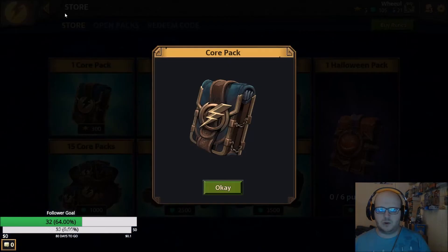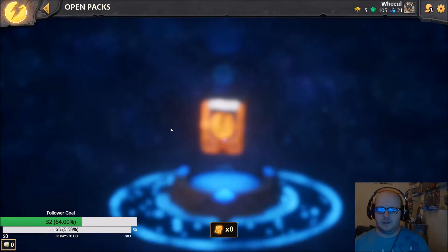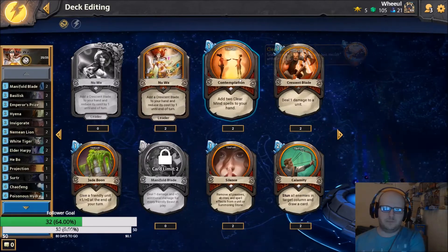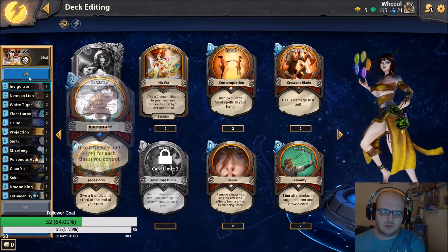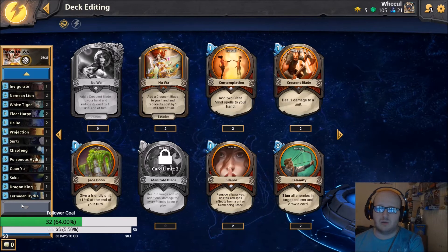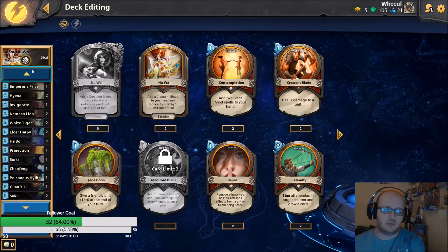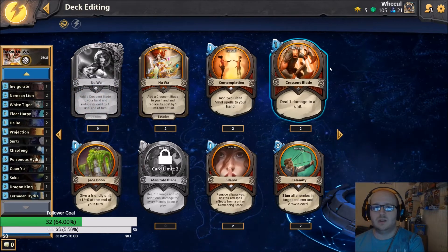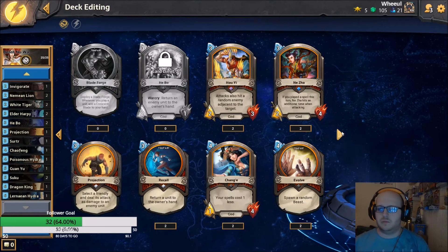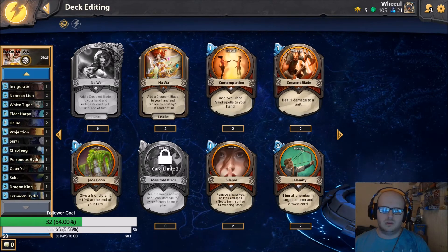I'll open a pack as it's become custom in these videos - and we get nothing worthwhile, as per usual. That was Beast Nuwa - it's a good deck. If you want me to play ranked with these decks, let me know in the comments. I just play casual because it's easier - you only ever play against aggro Odin in ranked and it's a bore fest, if I'm honest. I hope you enjoyed the guide - the deck is straightforward, you just keep throwing cards on the field, it does its job. It's a fun deck. I'll see you in the next one - have a good night, good morning, good evening and good day, and as always keep winning.